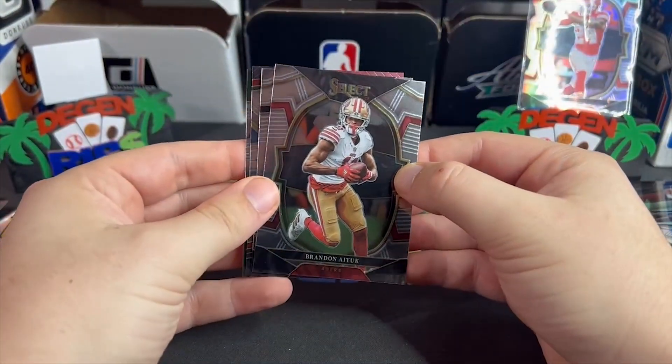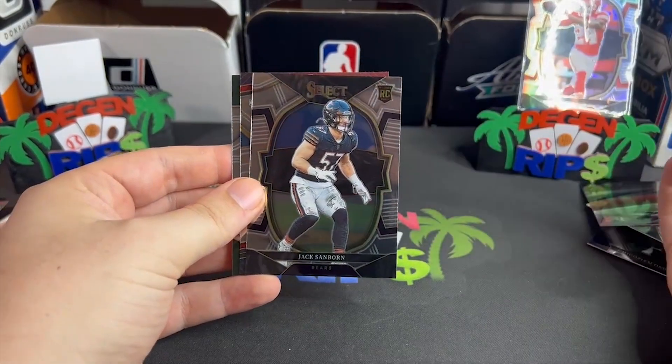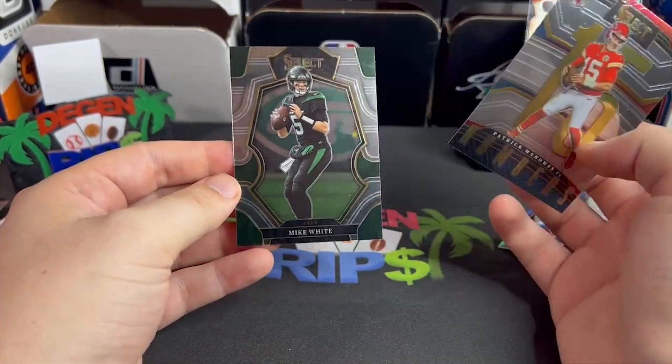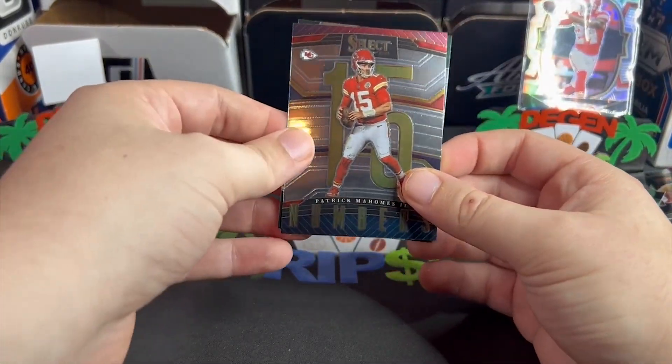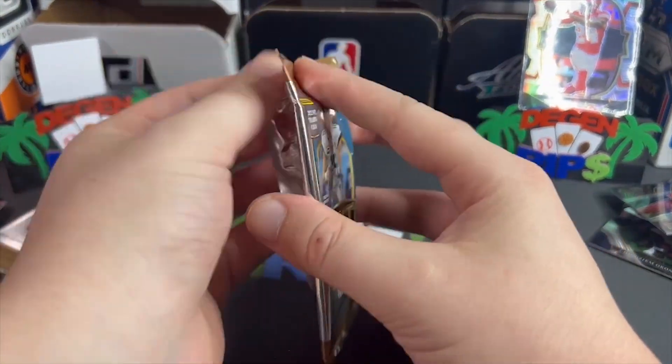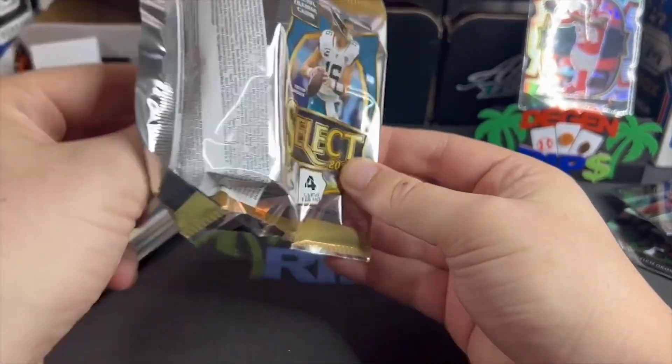Nothing going in here — Jack Sanborn. I swear I haven't heard of most of these people. Mike White is in this, which is how you know it's definitely probably like a 900-card set.